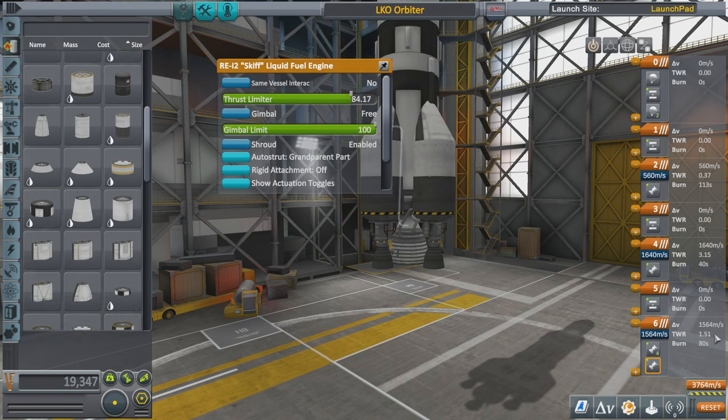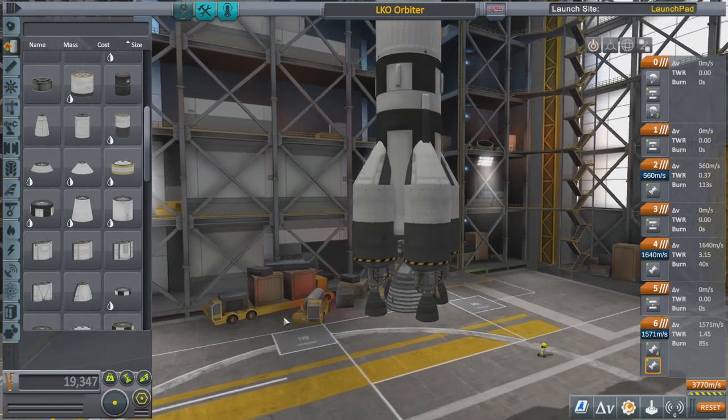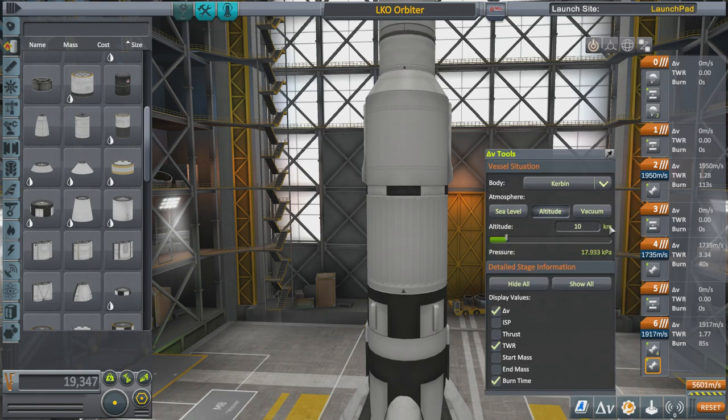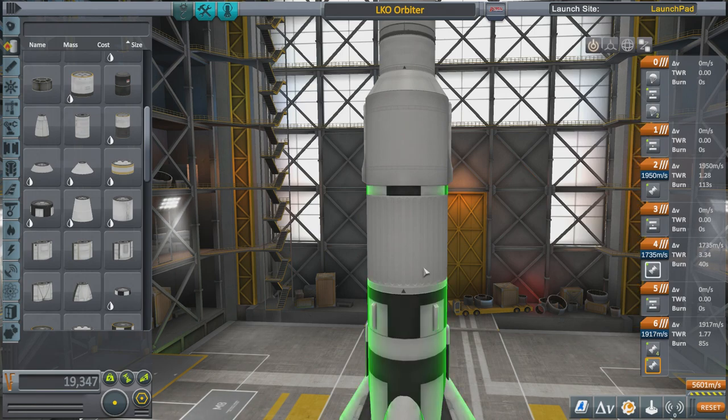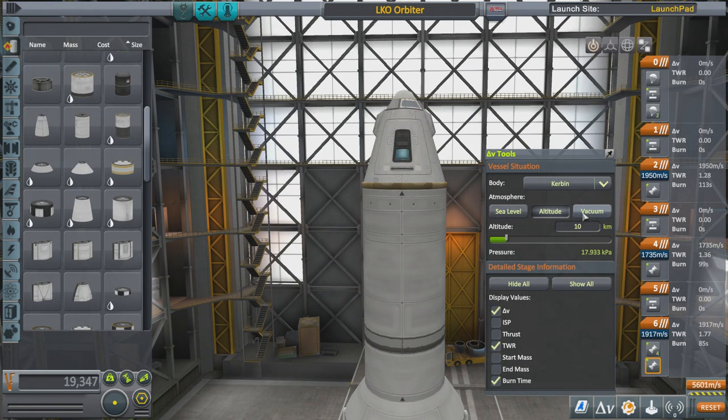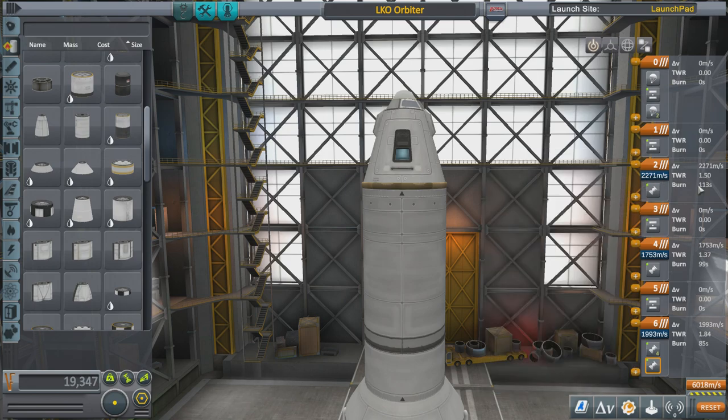Turn the thrust down on the central booster — the Skiff — to get the thrust-to-weight ratio down. That way she won't take off too quickly and we won't go through the thicker atmosphere too fast. Checking the second stage: thrust-to-weight 3.34 — definitely too much. Reduce the thrust on the Bobcat engine. I like using the Bobcat for a second stage because it's a little weak for a first stage. Get it down to about 1.36. Third and final stage in vacuum: 1.5 — that's fine.